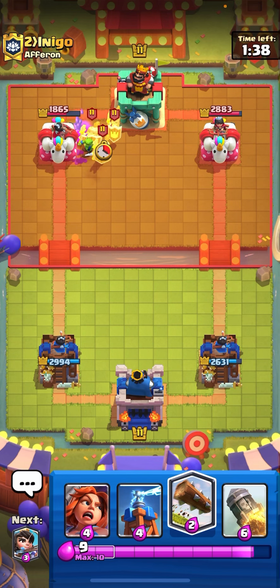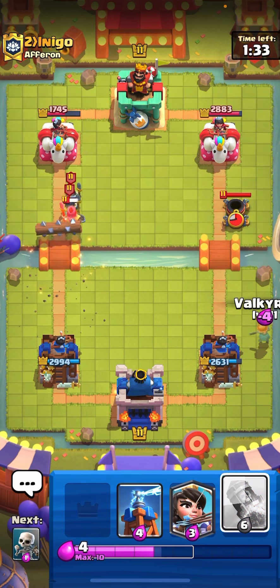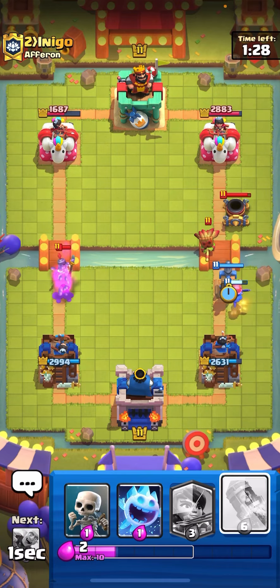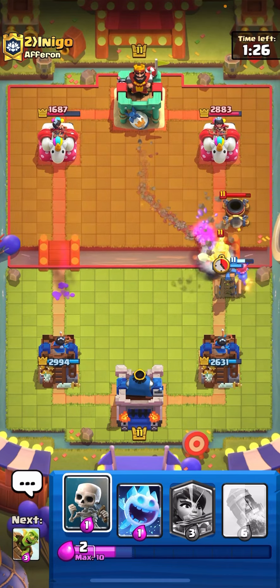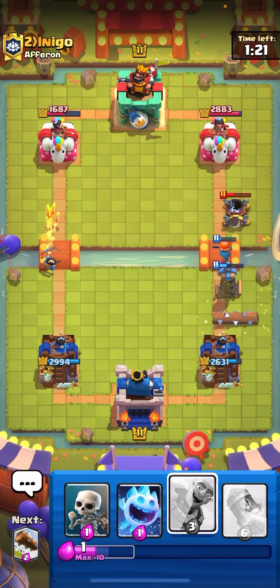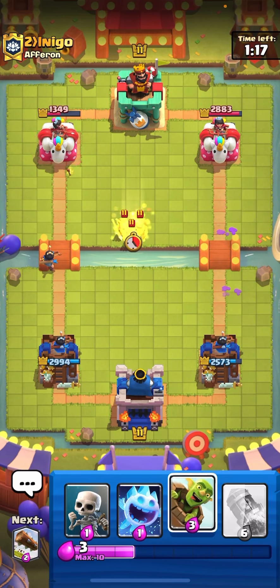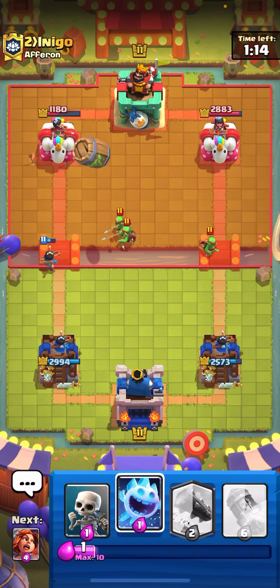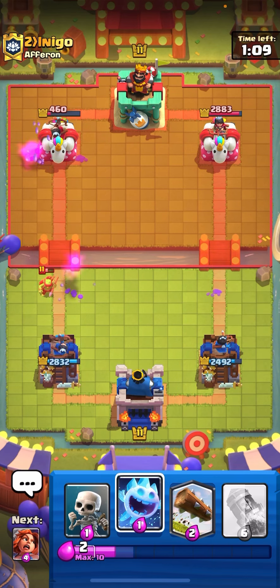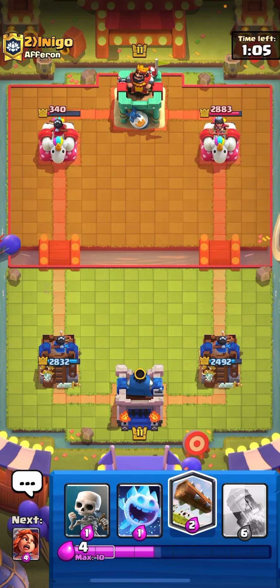I think he went AFK there — yeah that was lag, which is unfortunate for him. Going valk because he might play something in front. Now we can go for tesla. That was a horrible miner from him. Punishing with princess at bridge. Gombro — he's at zero elixir right now so he's going to have a tough time defending. That's rocket range and I'll set up my defense for the next push — should be fine.